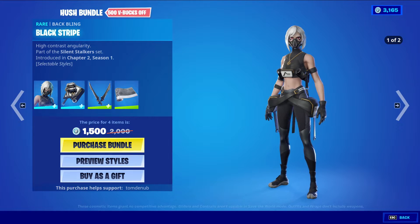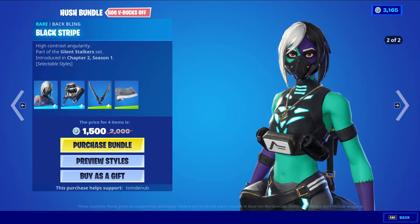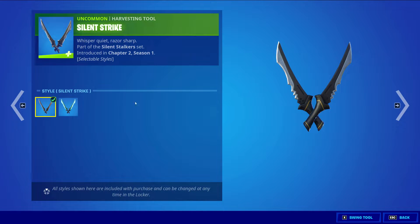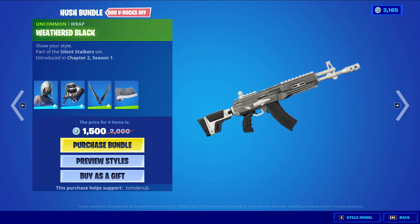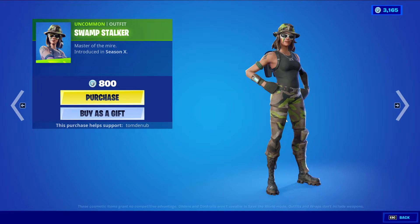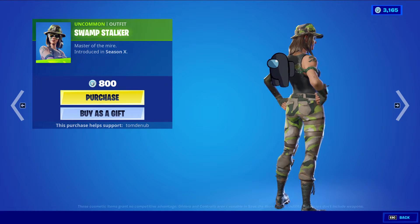In the Hush Bundle we have Hush with the back bling Black Stripe, a rare skin at 1200 V-Bucks with a default style and a zombie style. We have Silent Strike, an uncommon harvesting tool at 500 V-Bucks with three spooky striker styles. Then we have the Weather Black, an uncommon wrapping at 300 V-Bucks. You can buy them all separately.